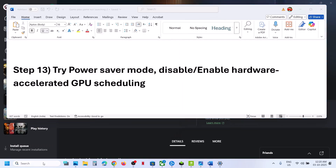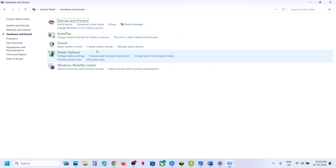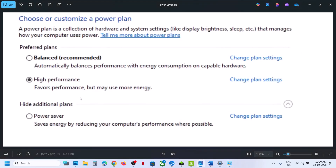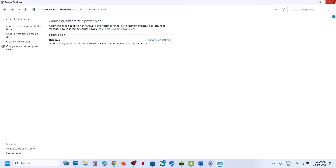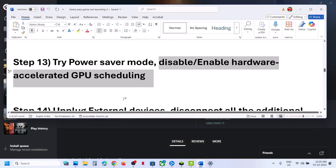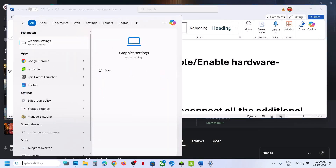Still not working? Try Power Saver mode. Type 'Control Panel' in the Windows search box, go to Control Panel, then Hardware and Sound, and click Power Options. Select Power Saver and launch the game. You can also try Balanced or High Performance, but try Power Saver first.